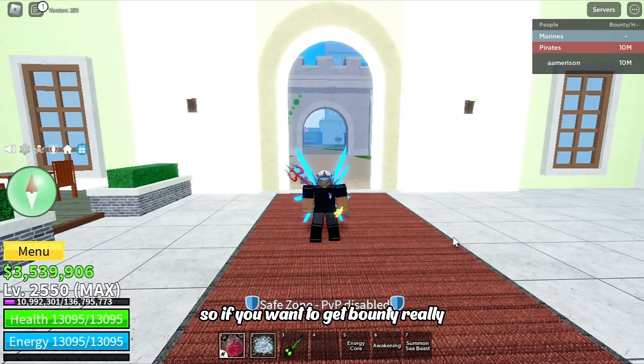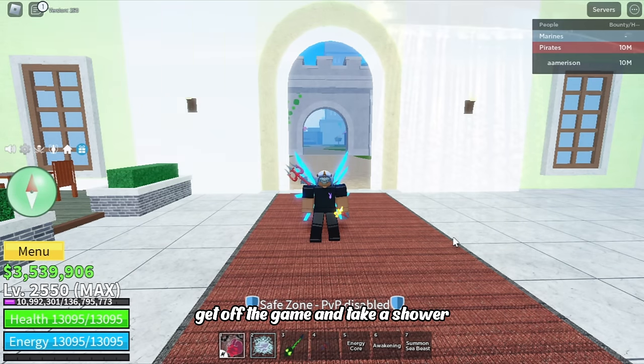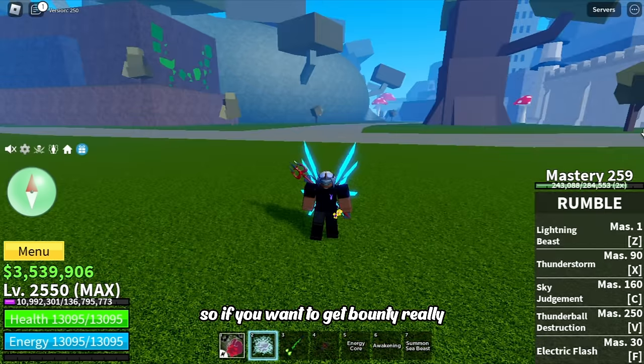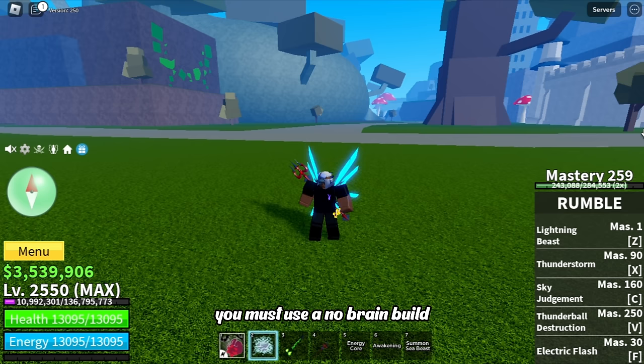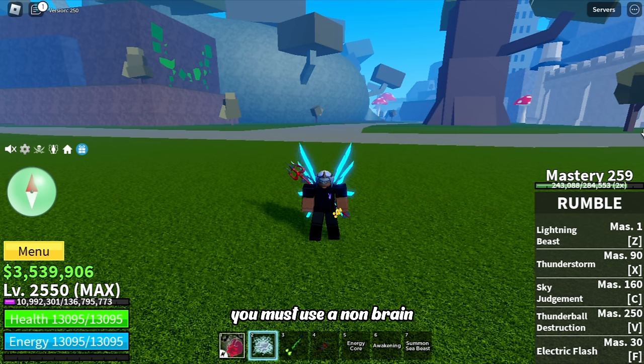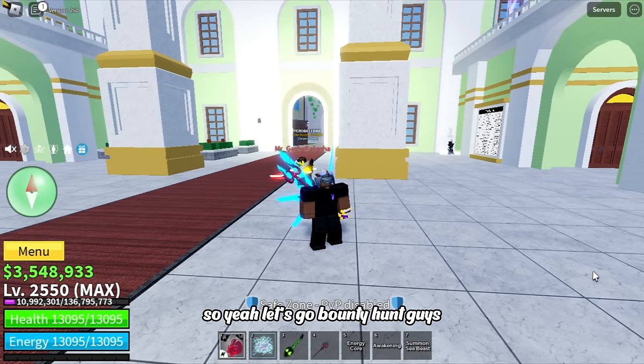If you want to get bounty really really fast, you must use a no-brain build — like use Portal with CDK or something else. You must use a no-brain build if you want to get bounty fast. Alright, let's go bounty hunting, guys.